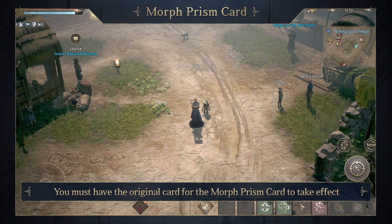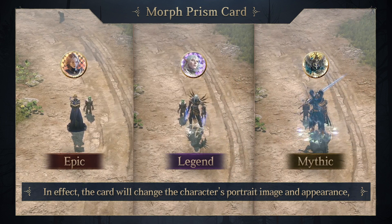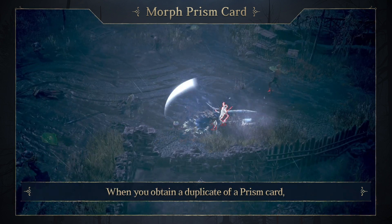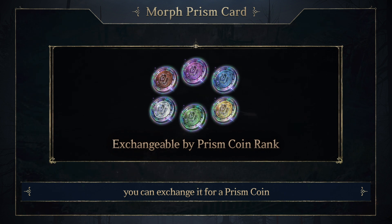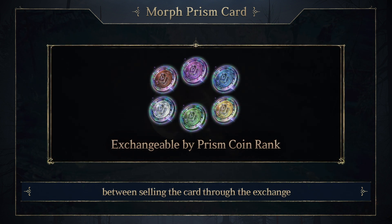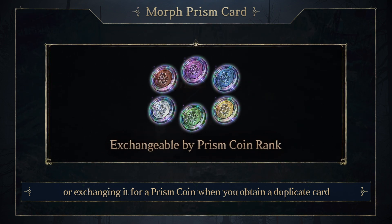You must have the original card for the Morph Prism card to take effect. The card will change the character's portrait image and appearance, as well as add various other codex effects. When you obtain a duplicate of a Prism card, you can exchange it for a Prism coin — so choose strategically between selling the card through the exchange or exchanging it for a Prism coin.